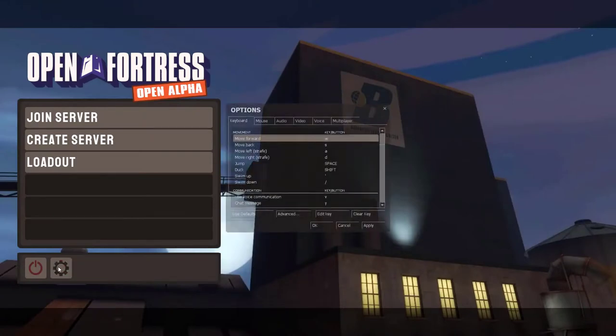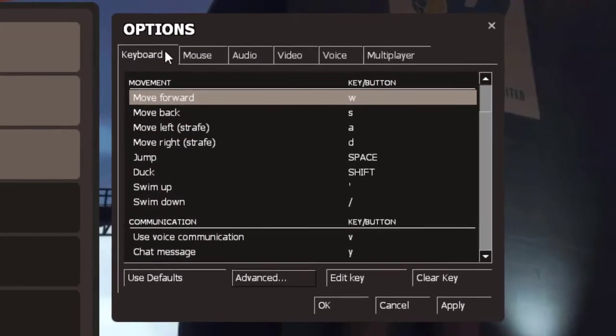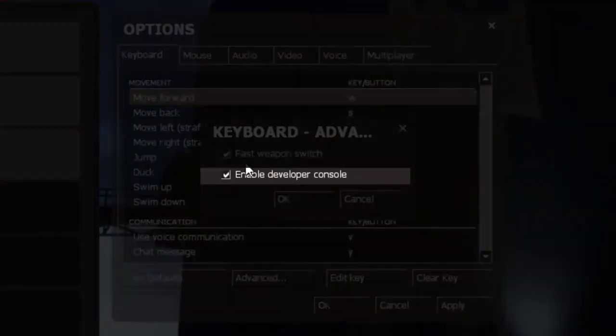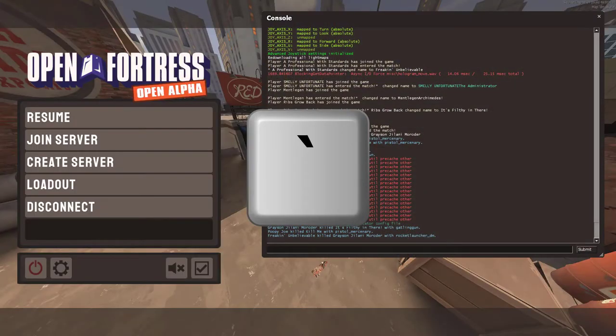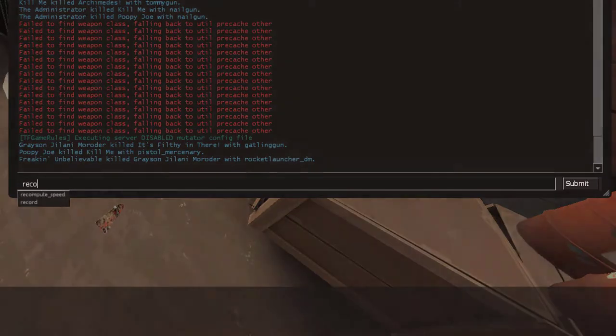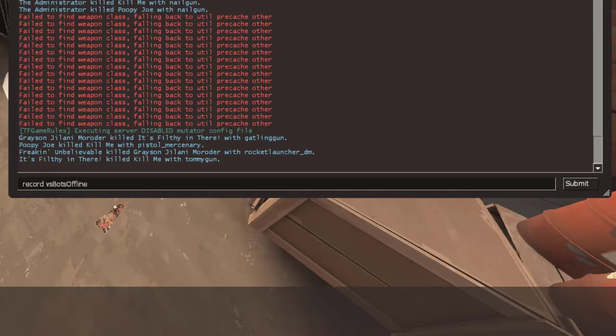In order to record a demo you must have console commands enabled. You can enable them by going into your settings, selecting keyboard, clicking advance, and ticking the box for enable console commands. The next thing you need to do is to hop into a game or offline server and hit the back tick or tilde key on your keyboard. This should open console and you can start recording from there. Type 'record', followed by a space, and then type in the name of the recording. Make sure you name it something useful like the server or date you played on.